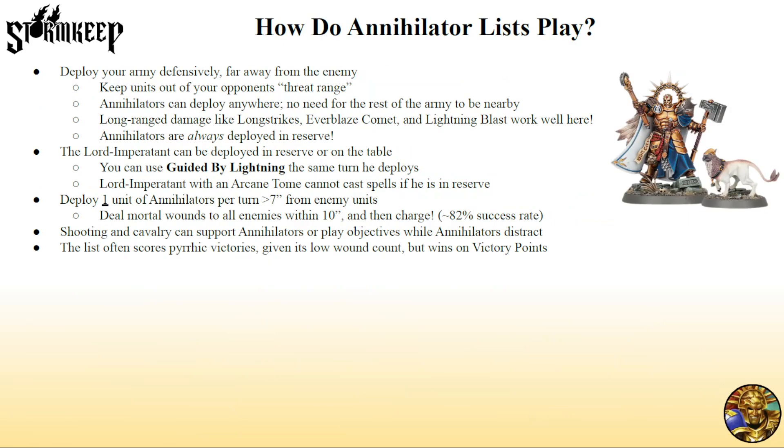So how do Annihilator lists play? The playstyle is effectively extremely defensive. Think of it almost like a castle — but not in the traditional way you'd think of a Lumineth or Slaanesh castle. The idea is to keep out of your opponent's threat range so there's no way they can possibly get to you turn one. Because Annihilators can essentially deep strike from reserve anywhere on the field 7 inches away, the rest of the army doesn't need to be nearby. Long-range damage like Longstrikes, Everblaze Comet, and Lightning Blast are pretty good because they help get rid of your opponent's screens from vast distances.